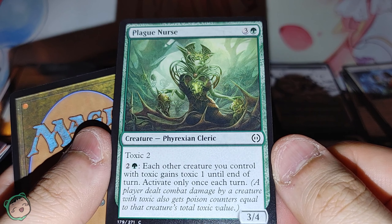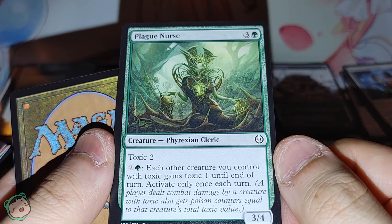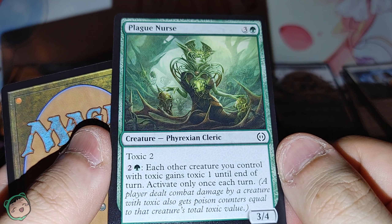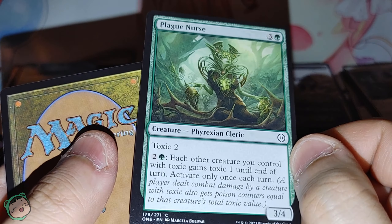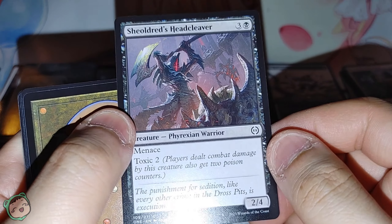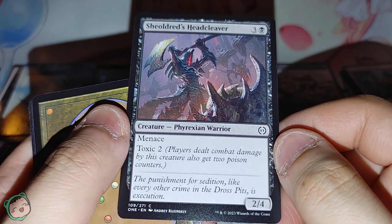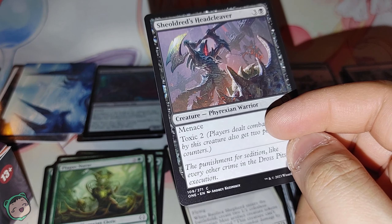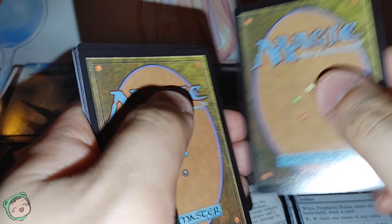Each other creature you control with toxic gains toxic one — is it additive? So if a creature already had toxic one, will it be toxic two? Or will it be two instances of toxic one? I'm not sure how that works. We got Shieldred's Head Cleaver — three black, menace, toxic two. If that combined with the plague nurse, would this be toxic three? It is what it is.